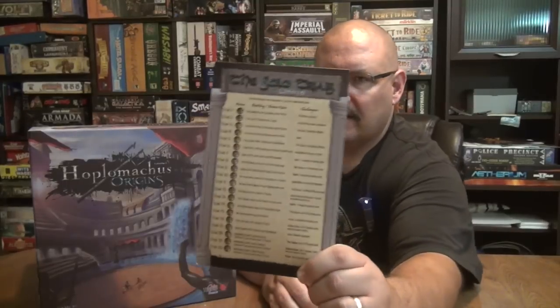There are also solo rules in Hoplomachus Origins. You get a card with 20 trials to work through, along with a chart explaining how the AI challenger acts on their turns. It's a pretty solid solo variant — I'm not personally a solo-play person, but I wanted to mention it as a real option for those who are.